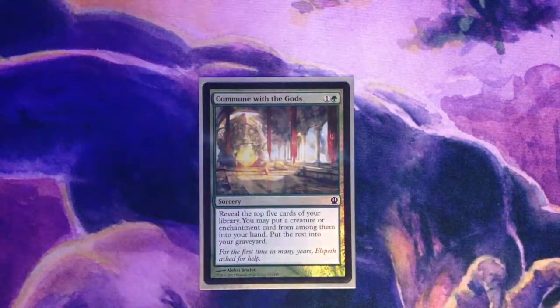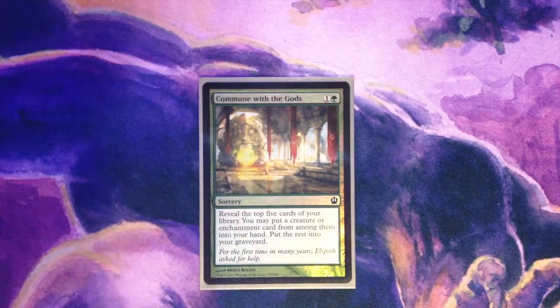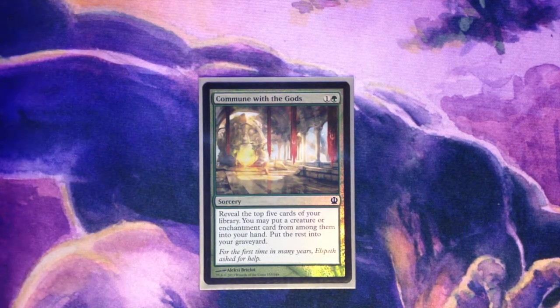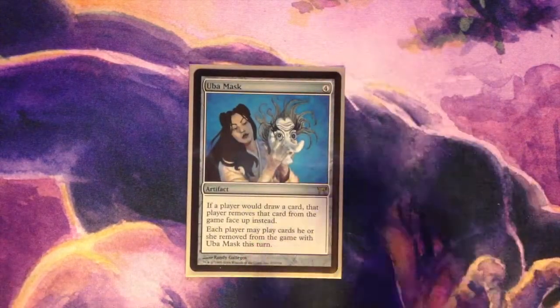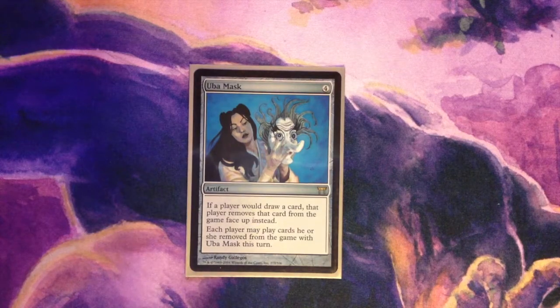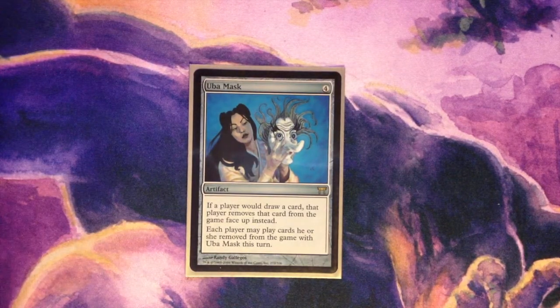Commune with the Gods — I like this card as it gives you options. Do you want an enchantment or a creature? Cards in the graveyard isn't a horrible deal either, as we have ways of recurring things. Umbral Mask does a heck of a lot of work in this deck. Giving your opponents cards is never good with Selvala — this limits the usefulness of those cards.